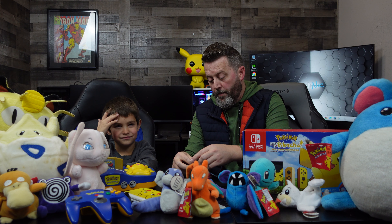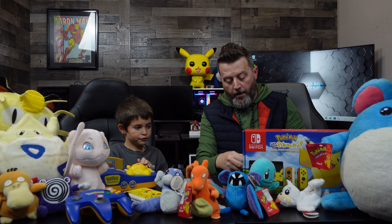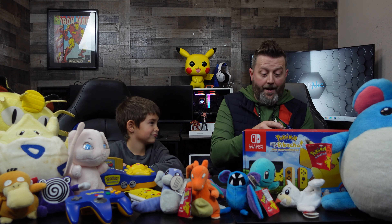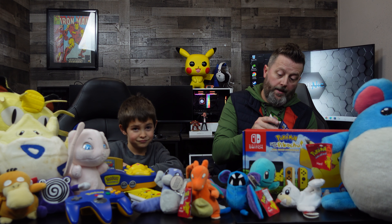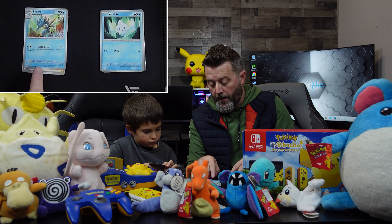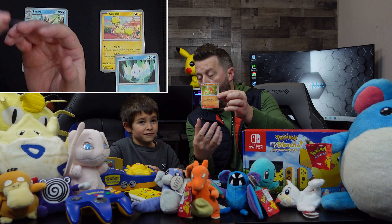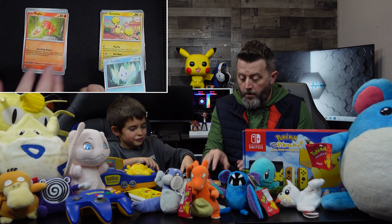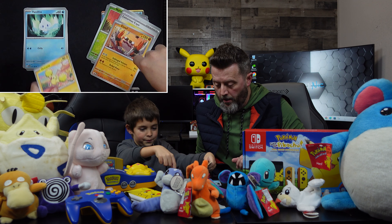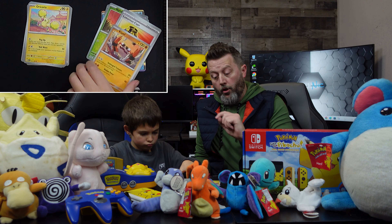We'll open them and then Dawson, if you want, you can show these and we'll put them on here and go through some packs — and I might have a surprise for you at the end. If there's one you really really like, pick it up and show the camera. We got a Vanillite, and what is this — an Oricorio and a cloth?